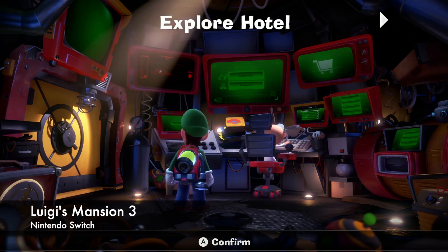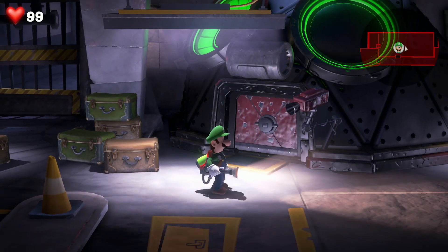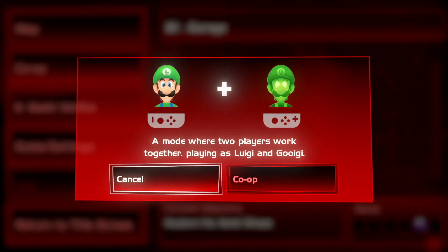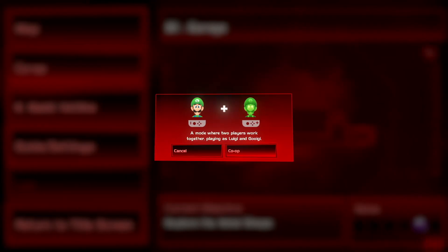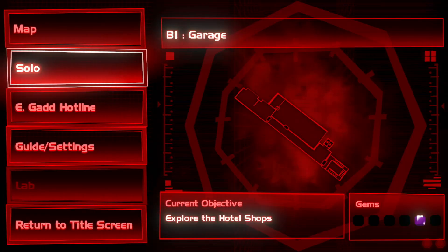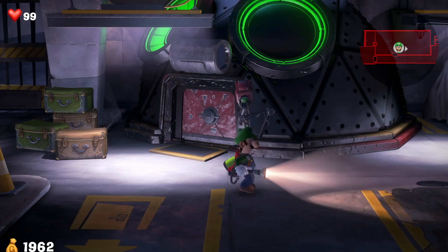All right, what are we playing today? We're playing Luigi's Mansion 3 on the Switch, and they added a very weird co-op option which will allow you to play as Guigi. Since I've been playing Zelda I've had more attention on the Switch and thought this would be a funny one.